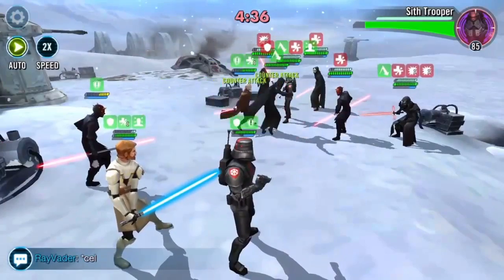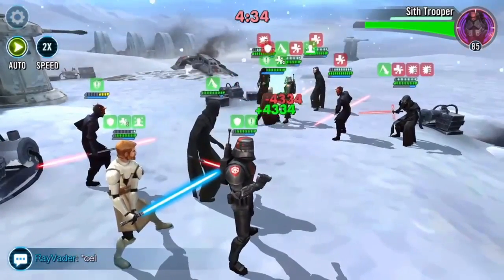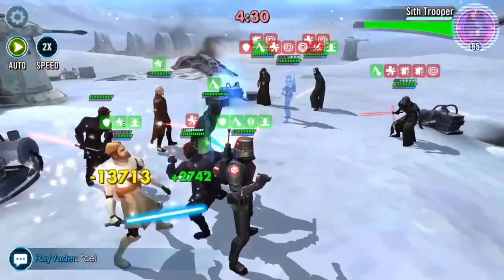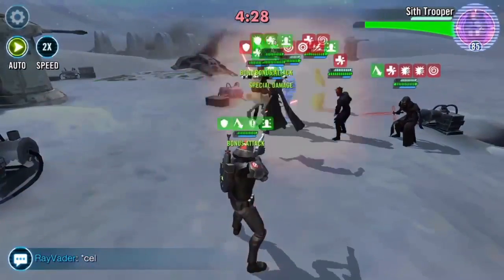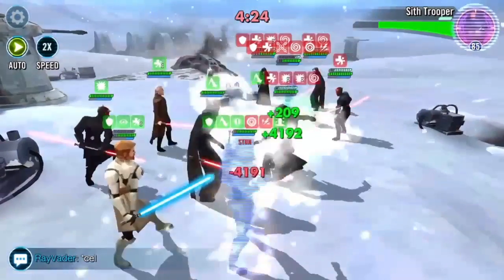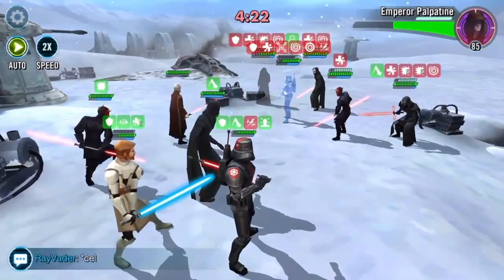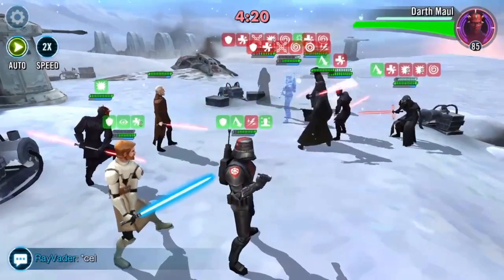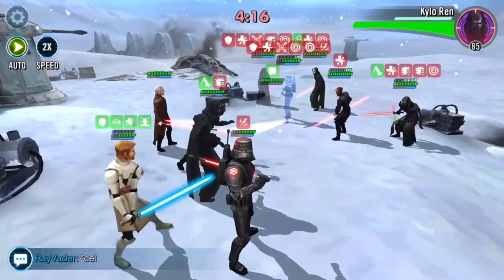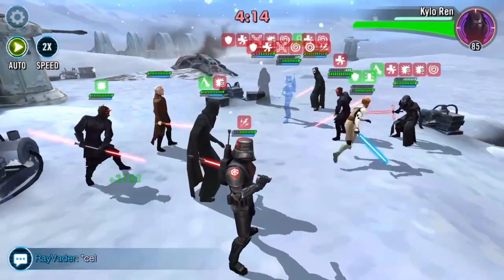Depending on where your team is when you get Emperor Palpatine to 7 stars, I would be taking out Savage and putting Emperor Palpatine in his place. This would leave you with other areas of the game to farm other characters so you're not locked to just Sith, while also increasing your arena rank because you're working on mods that can be moved around — they are not locked to your current characters.